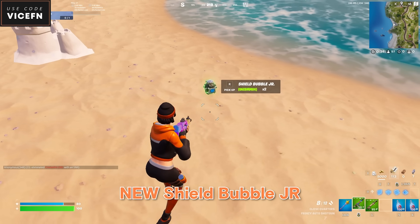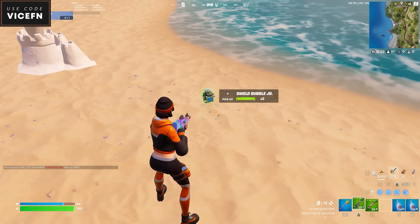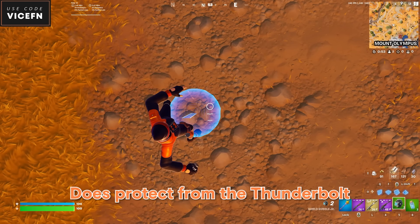The final item is the new Shield Bubble Junior. It's a smaller version of the shield bubble, and yes, it does protect you from the thunderbolt.